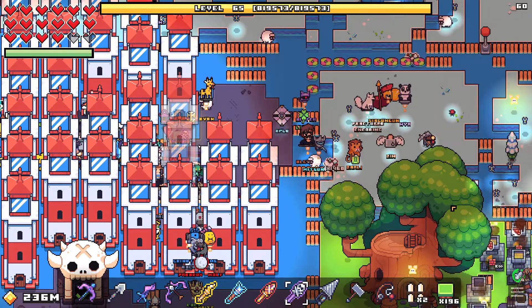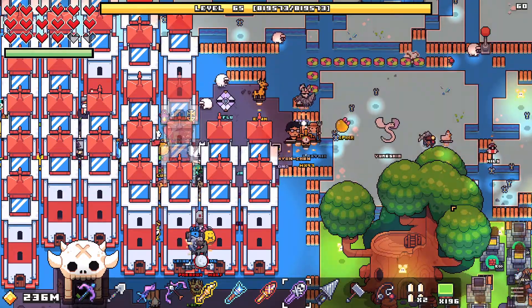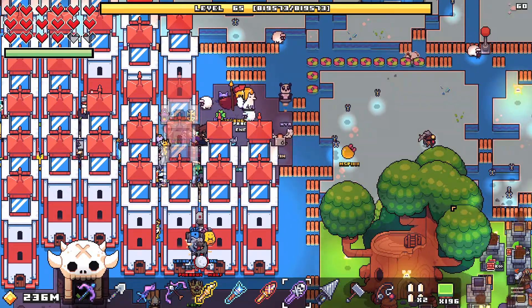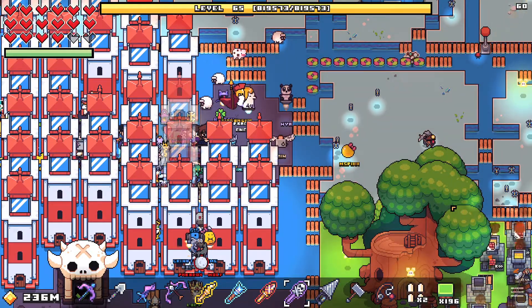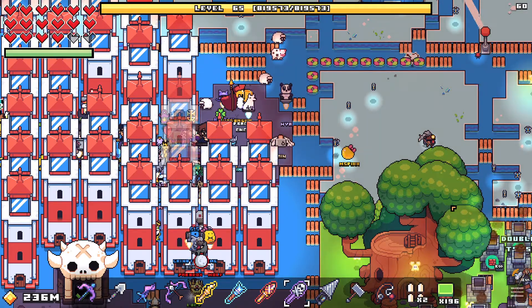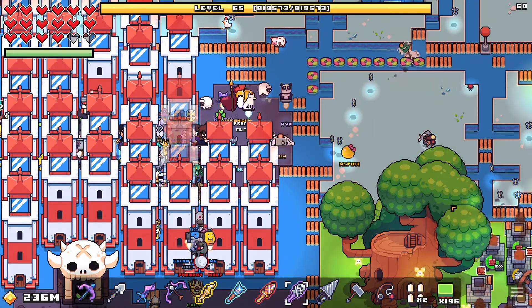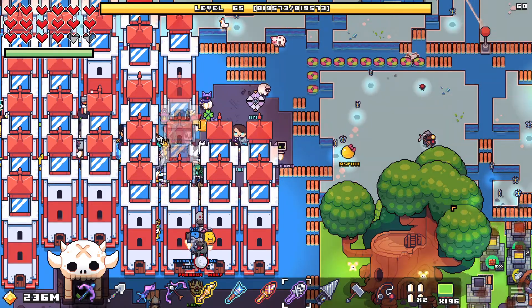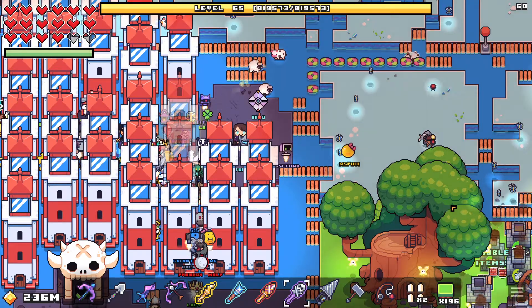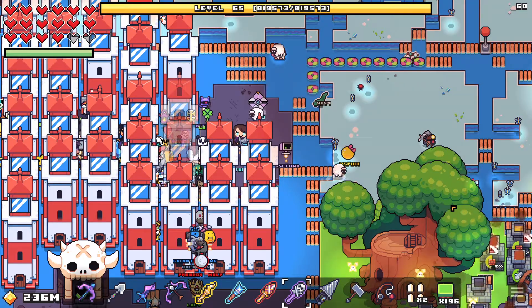Hey guys, what's going on and welcome back to another exciting episode of Forager. This will be the last one I do for you guys because I really think that was all you're going to need. Today, what you're going to see is how to make 1 trillion gold in less than 10 minutes. I'm going to time it — I think I can do it in maybe 5 minutes. This is also how to do the most optimal lighthouse setup at the exact same time.